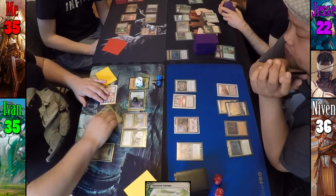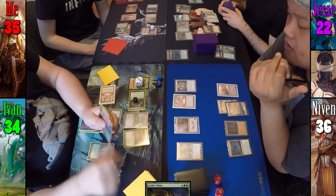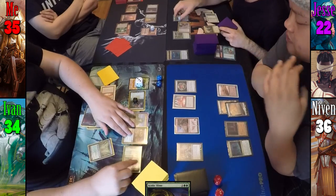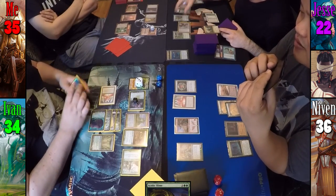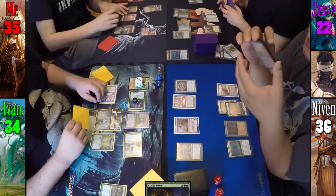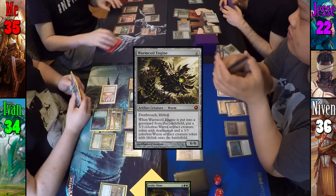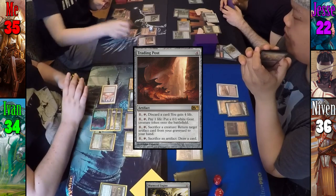During Ivan's second main phase, he casts Acidic Slime and Karametra triggers. Unfortunately he still can only look at the top 4 and fails to find. Acidic Slime enters the battlefield targeting Jesse's Walking Ballista. With the Slime's trigger on the stack, Jesse uses the opportunity to remove the 2 +1/+1 counters and ping the Slime for 2 damage. For my turn, I play a Mountain, tap 6 to cast Wurmcoil Engine, then uptick Daretti to pitch a card, and tap 4 lands to cast Trading Post before passing to Jesse.